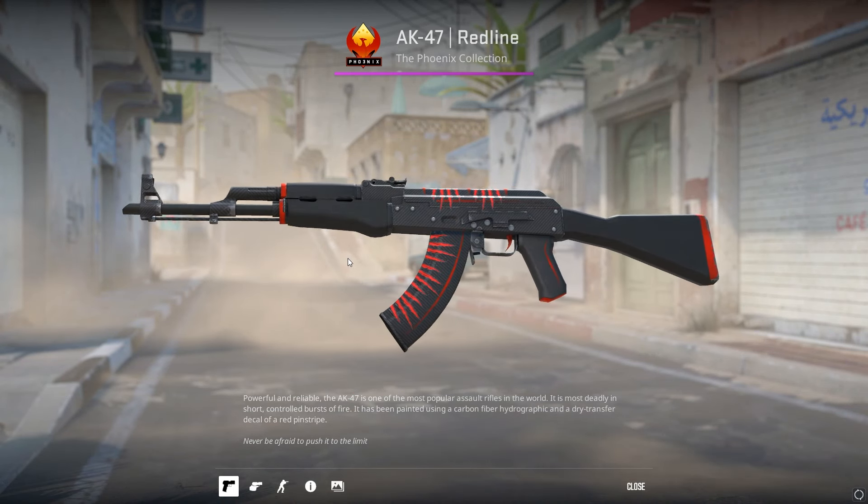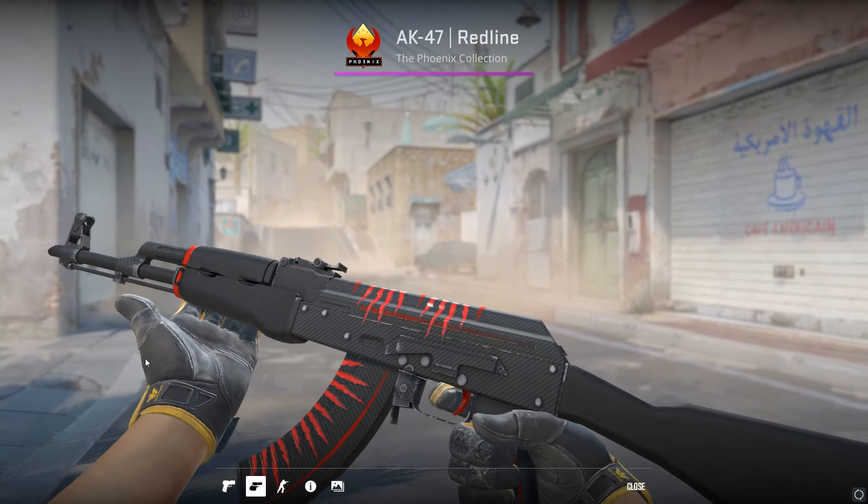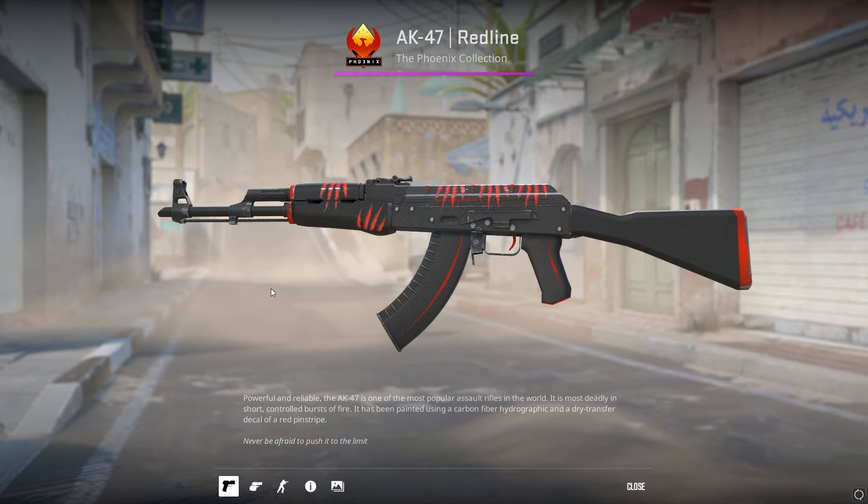The AK Redline can also be enhanced just by adding battle-scarred paper stickers on the edges and the top. It's another really simple craft that looks really good, and it doesn't really cost anything either. Great way to make a really basic skin look even better.